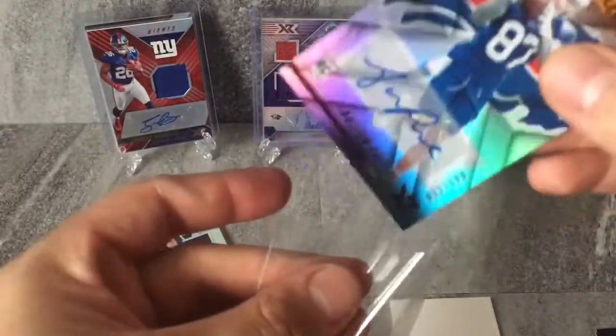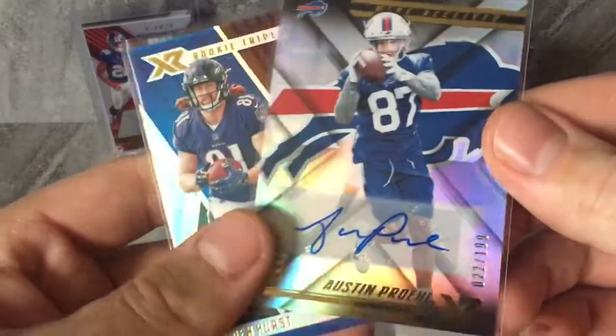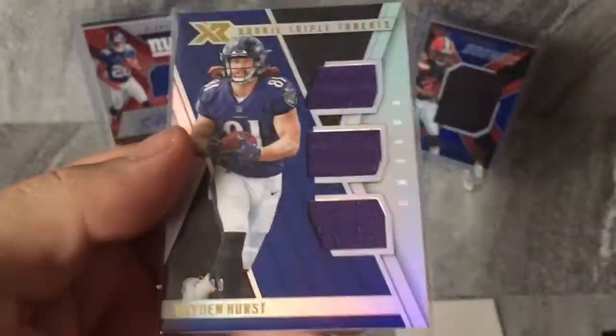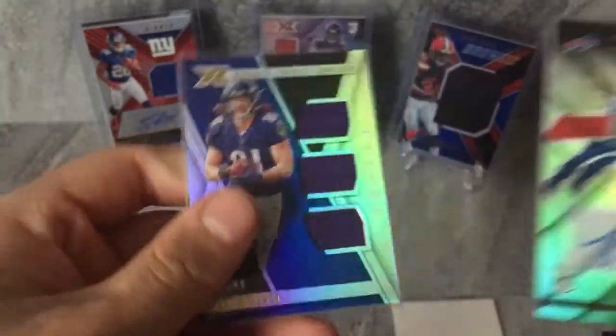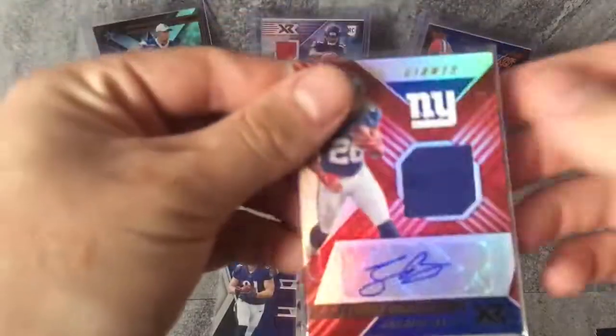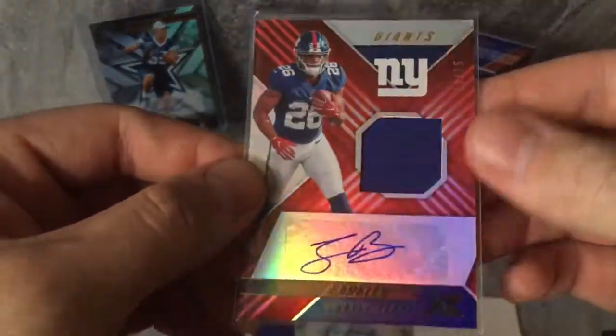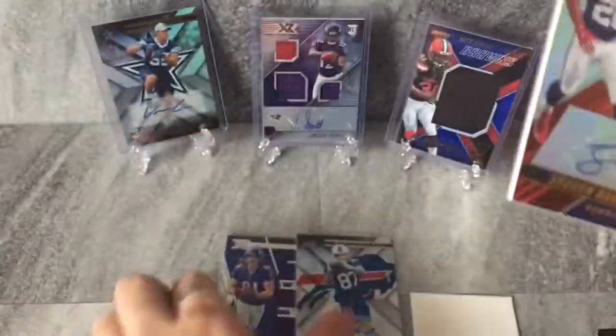Just like that — check this out. Number 22 rookie autograph. We got a Hayden Hurst 41 out of 99 triple patch relic. And then the beast — Saquon RPA, my second of the season. Got XR covered, got Illusions covered, got Saquon covered.